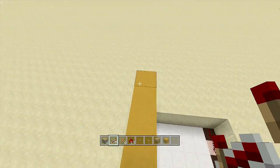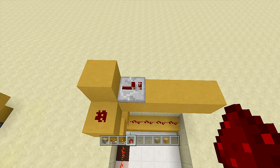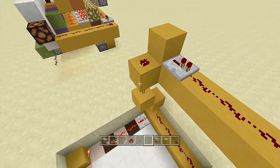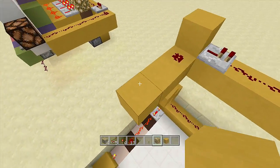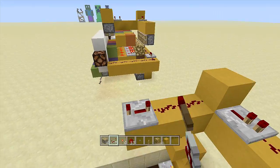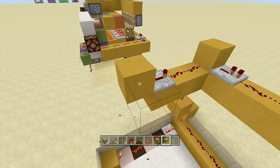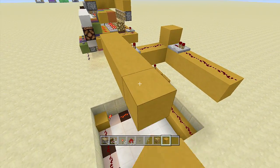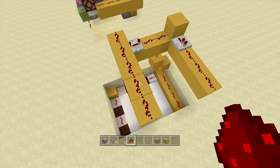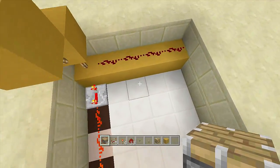Coming out of this block, place a repeater going this way on one tick delay, and then place three pieces of redstone in front of this repeater. Then come over two more blocks, place another piece of redstone with a repeater on four ticks, place a block in front of your repeater, come over four more blocks, and place redstone above all of these blocks. That is your entire redstone circuit.